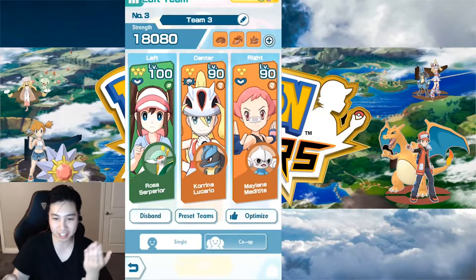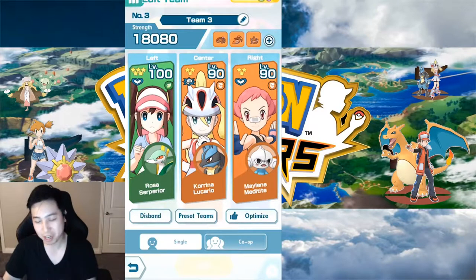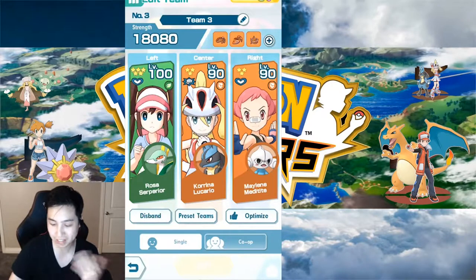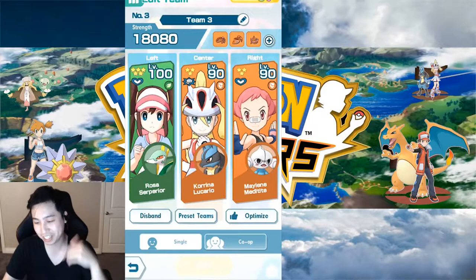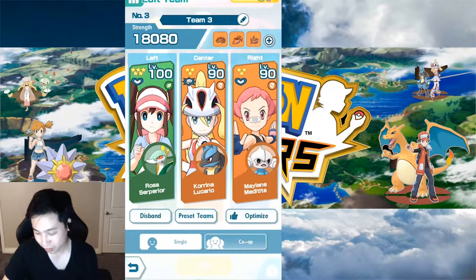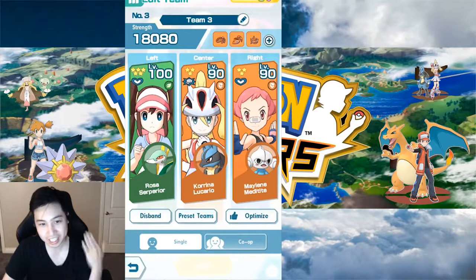When you do the Sync Move, you have another three bars to do another Close Combat or Cross Chop for Monchamp, and then you will knock them out. If you don't miss at all, you should be able to knock them out with one more attack after the Sync Move. If not, keep spamming and hopefully hit them before they do their Sync Move. If you need to Energize, use Rosa or one of the other supports.